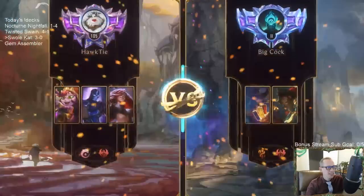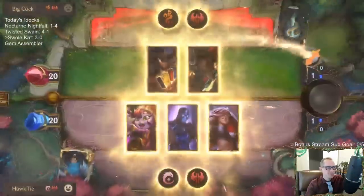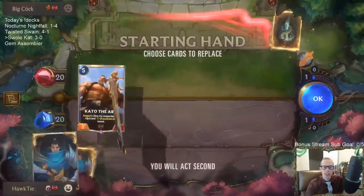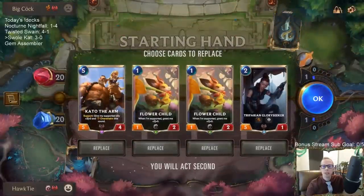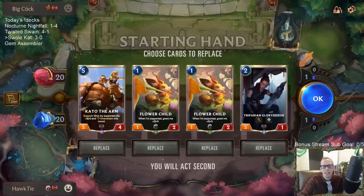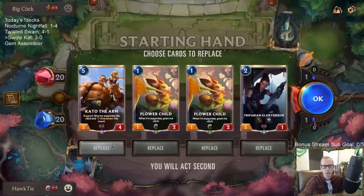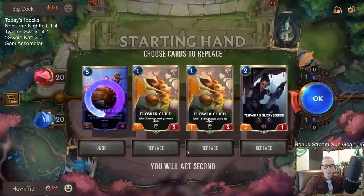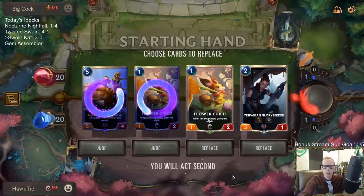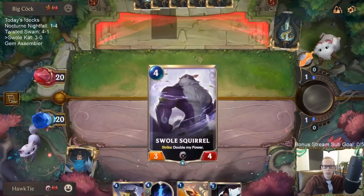You just want to put Lulu and Lux together so you can have all those Lus together. Twisted Fate Gangplank — this deck is awesome. Love Glory Seeker here, if it doesn't die to Make it Rain. If it doesn't die there and if we find some Quick Attack, that's the thing. Our deck is a little weak to Bilgewater because we have all the one-health units with our Young Witch and Glory Seekers. We're mulliganing Kato. I don't know if I want to keep one or two Flower Childs — keep one, we've got to find our support things.